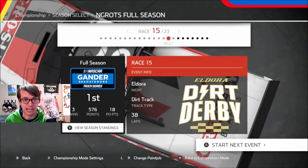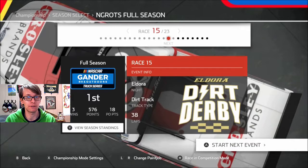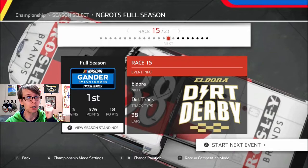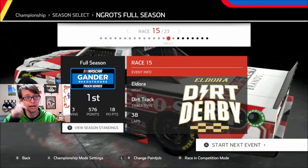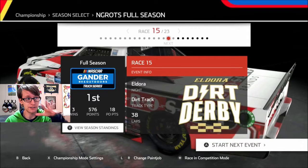Hey, it's JC1424 once again with NASCAR Heat Ultimate Edition Plus. In this episode of our season as Todd Gilliland in his number 38 Crossley Brands truck, we're going to Eldora for the Eldora Dirt Derby. This is a special event. I saw him win with his Crossley truck, so I decided to bring it here. I've probably driven this truck a bit too much, but tomorrow is the end of the regular season in this championship.